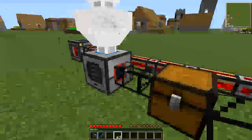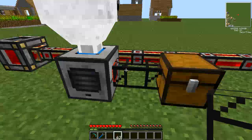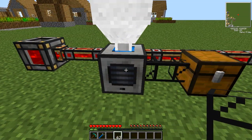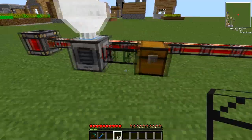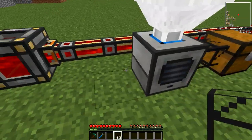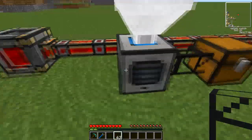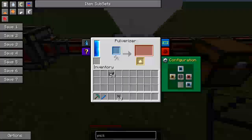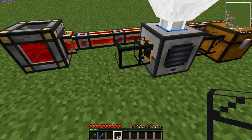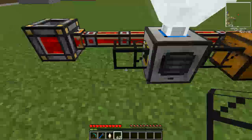Now you can set this to go straight to your furnaces, or into storage, whatever it is that you choose to do for your dusts. But you are left with this second output. We could do it on this side — if we changed this side here and made that yellow, then turn the other yellow off because it's not needed. Now if we put that there, yep there we go, it spits it out quite happily.